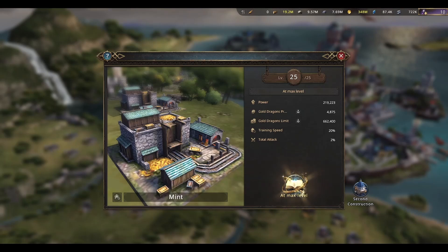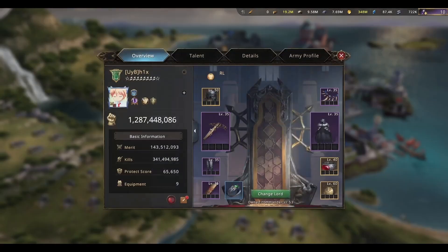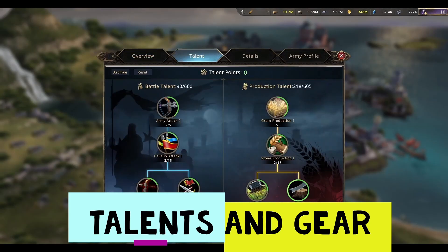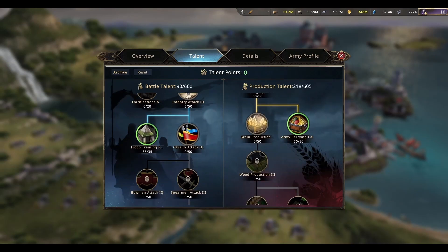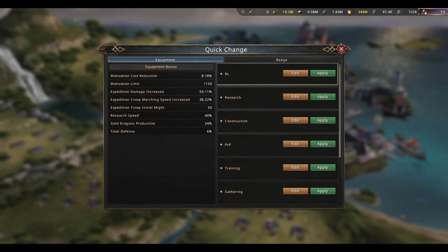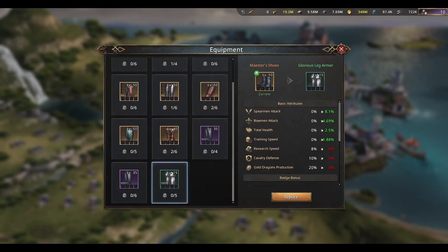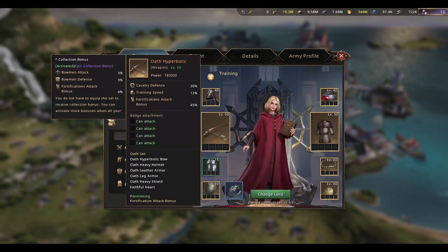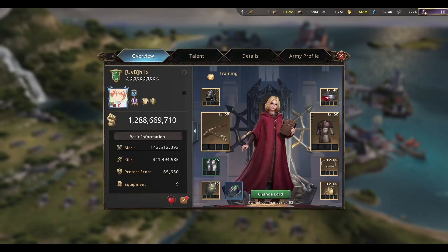The next two biggest buffs that grant training speed are your talents and your gear. For talents, it's quite straightforward — you just get Troop Training Speed 1 and 2, and the rest can be anything you want. For gear, there are different pieces from different sets that give training speed. Those are the best ones, except for those two research necklaces.